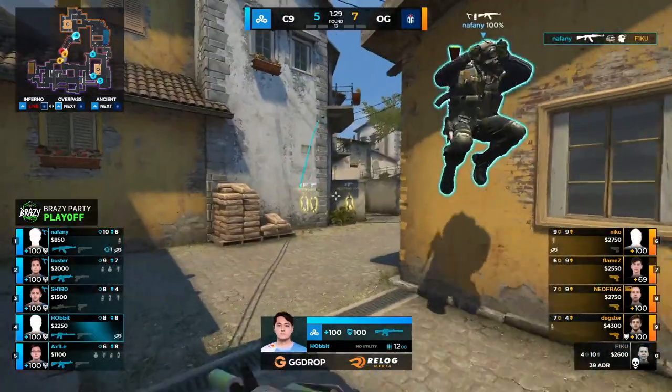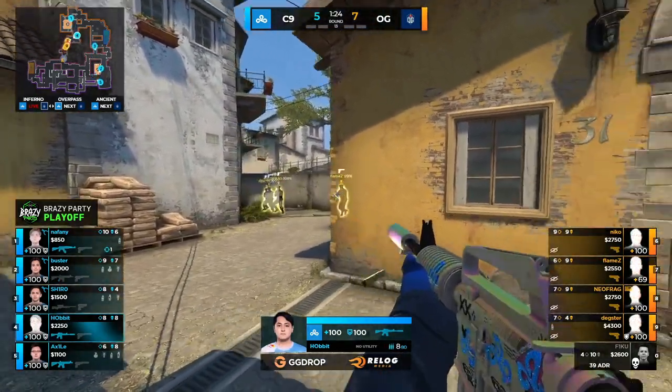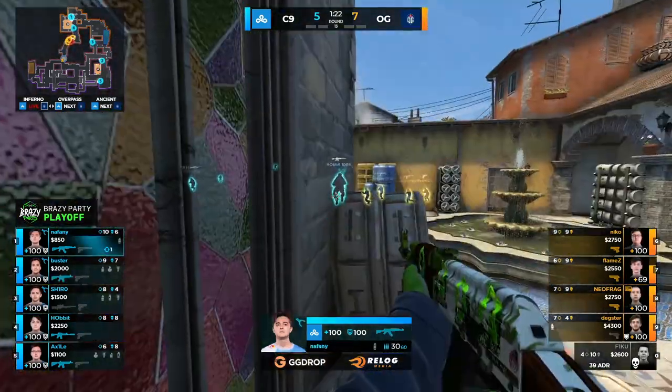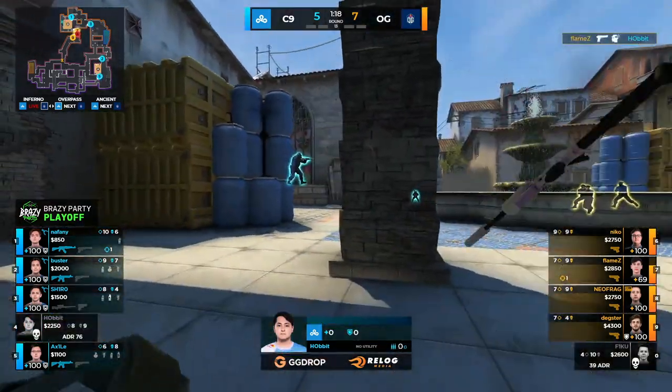It's Naphany from the top of Banana that finds Fiku cleanly through the smoke. That's the benefit of having the AK on the CT side — you do have that one-tap potential. Not going to have the same effect with the M4 there, but he does get a lot of information. They're going to be fully sending it in towards the B-Bombsite.